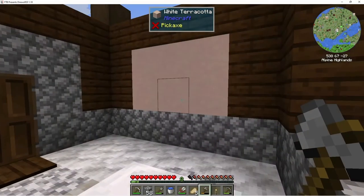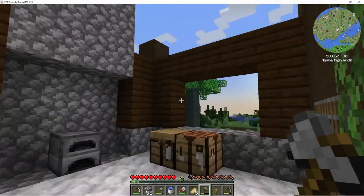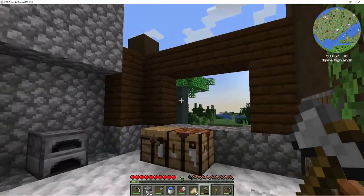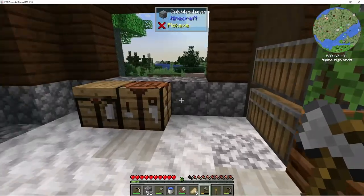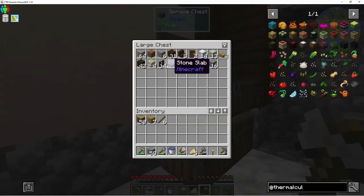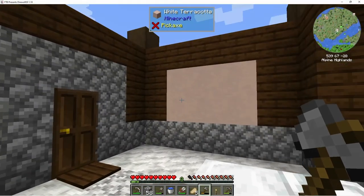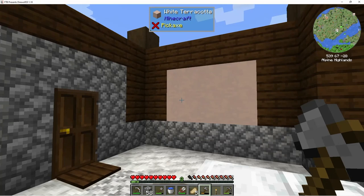Awesome, let's go ahead and call the episode here. We'll start off next episode by trying to start this roof. We still have 42 dark oak logs and a couple of trees out there — that should hopefully be enough for some stairs. Anyway, thank you for watching and we'll see you next time — bye bye!